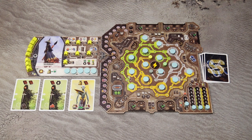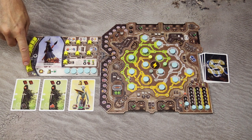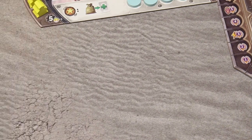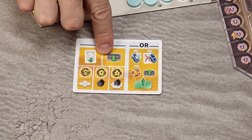In Revive, each player leads a tribe trying to rebuild the world according to their ideals. During the game, you will explore new lands and new areas, build buildings, and populate areas with your population figures. The game is played in turns, starting with the first player and continuing clockwise.